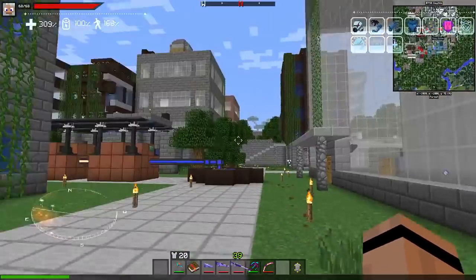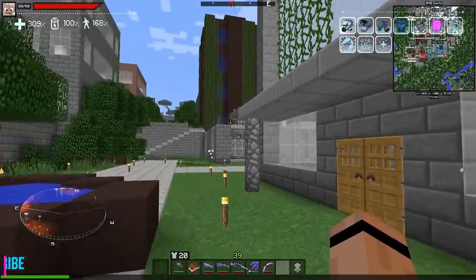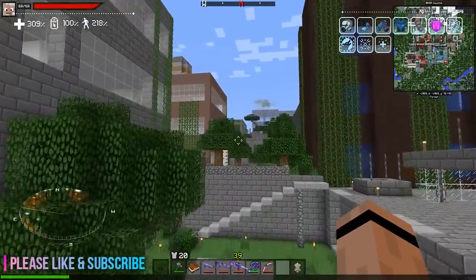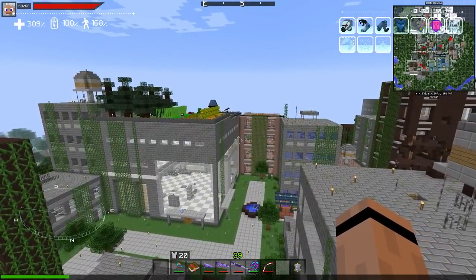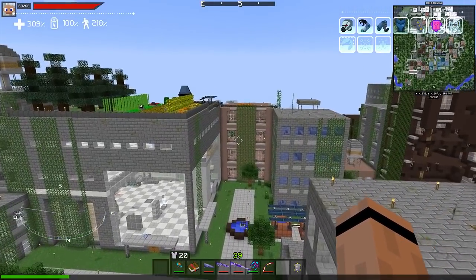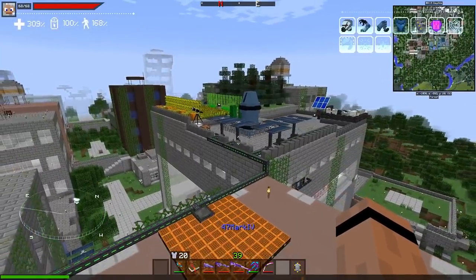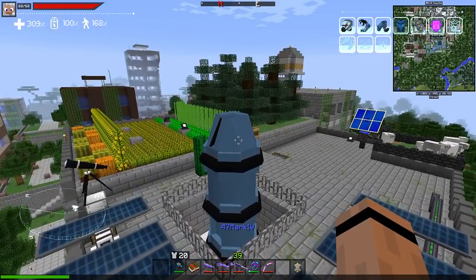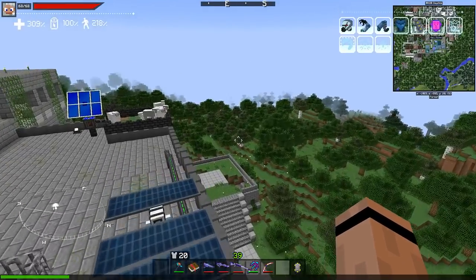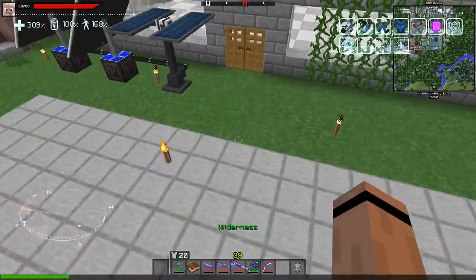Hey everybody, 47 Mark Four here, back with another episode of Astro Block — or as I probably should say, the final episode of Astro Block. Very fun pack to play, and I think it's time to wrap it up and move on to other things. So before we go, I want to do a couple of things: we're going to blast off the rocket one more time, I want to build one more thing, and I want to fight one more fight. Let's do that first.